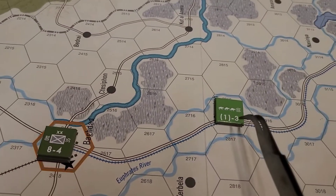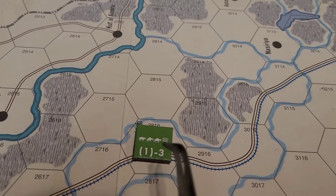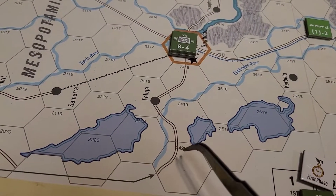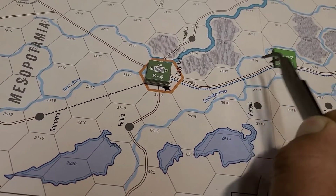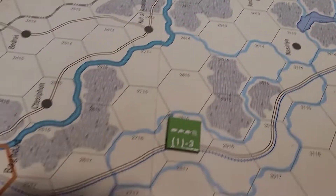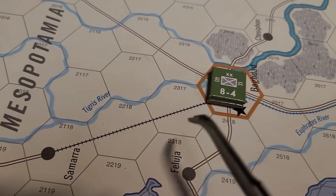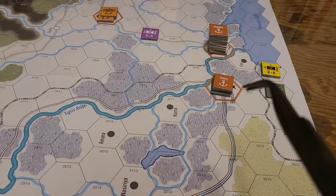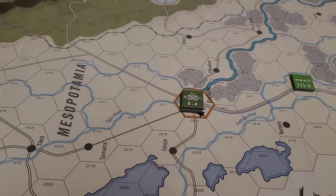They used the road bonus and went down to Basra — made it. The slow-moving camel caravan supply would have only moved a third of their movement, so they would have been short. But everybody else would have made it. The only established railroad is right here — this one won't be established until the British can go here and start building it up to Baghdad.